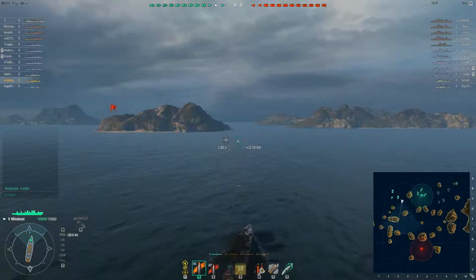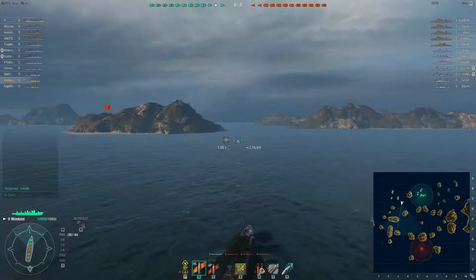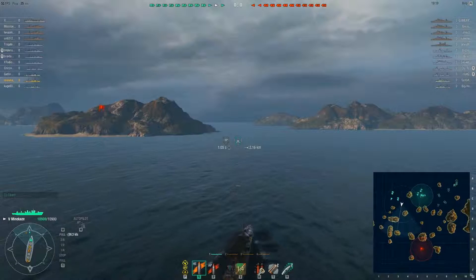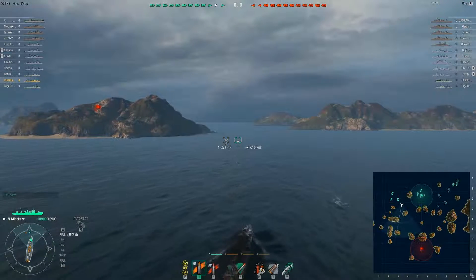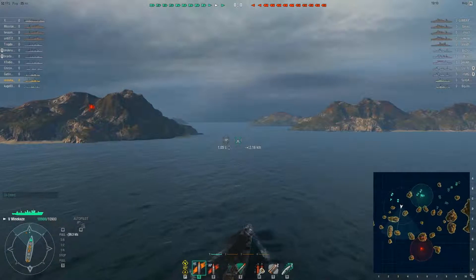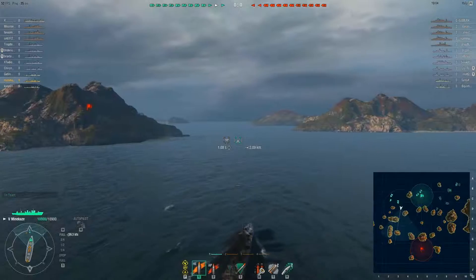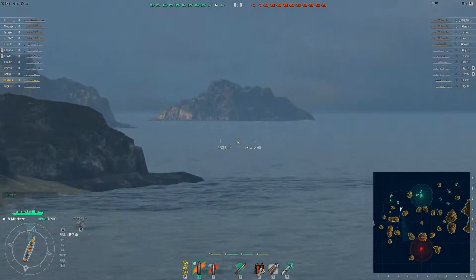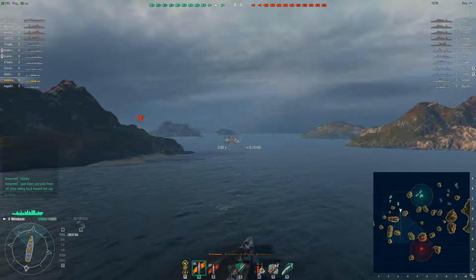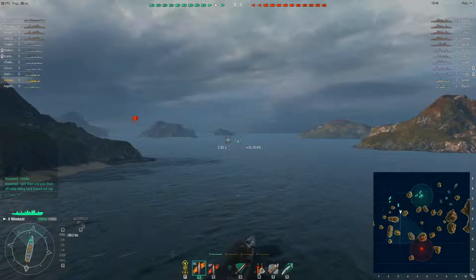It carries four single-mount guns — I believe they're 120mm or so. They're not very good. And then you've got the torpedoes. It carries three twin-tube launchers, which can fire torps of two sorts. The stock torpedoes have a 7km range and about a 70-knot top speed, carried over from the Izakaze. The upgrade torpedoes are 10km range but lose about 10 or 11 knots of speed. Personally, I'd say stick with the speed over the range — it's a lot more useful.